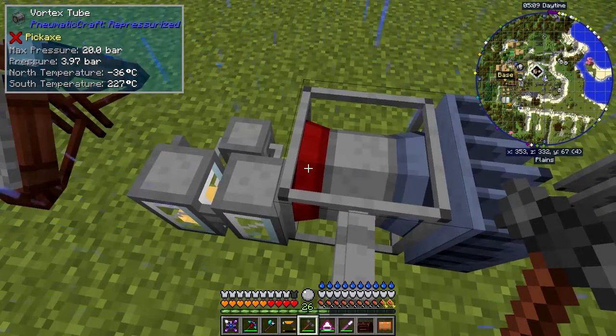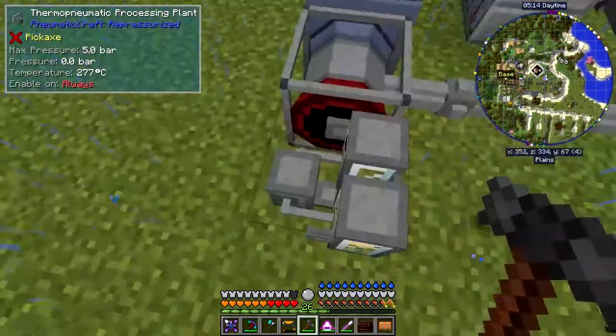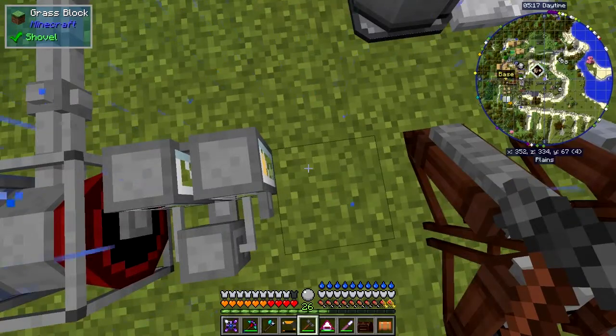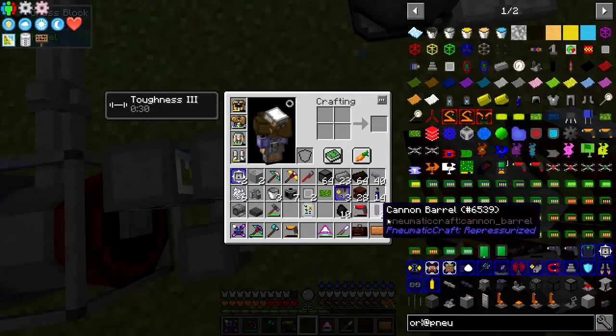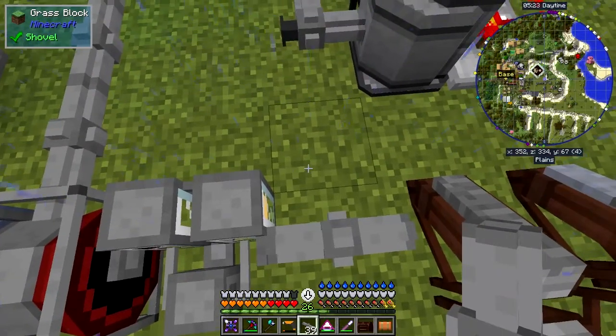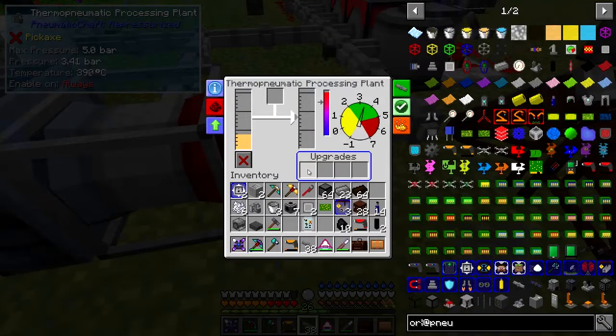It already tells us here it's at a temperature of 240. This thing also needs pressure, so I'm going to drag some pressure pipes from here and connect them into this side over here like this. So this is also getting pressure, and now if we look at this you can see it's producing LPG.